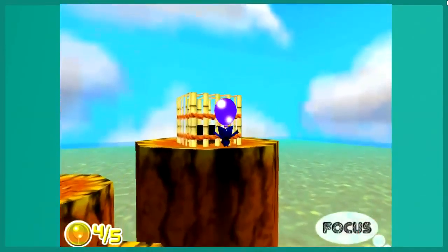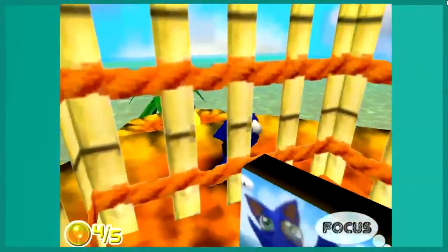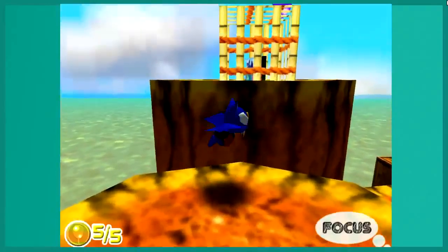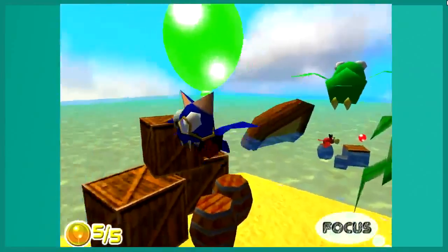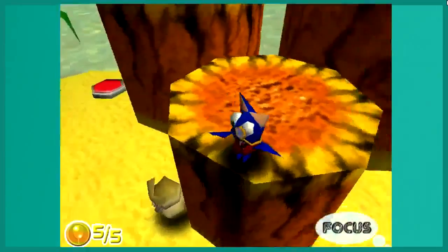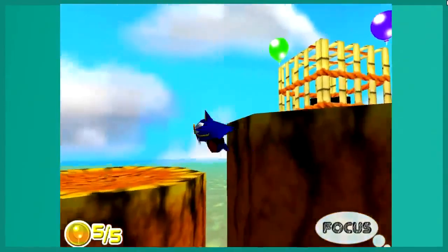Oh, I can't control my camera here. So by the way, this is the end of the level. Every single time you reach one of these little Macbat 64 boxes in the style of the older N64 game box art, that's the end of the level. There are two levels in this demo. I got kind of sidetracked explaining the mechanics of the game.